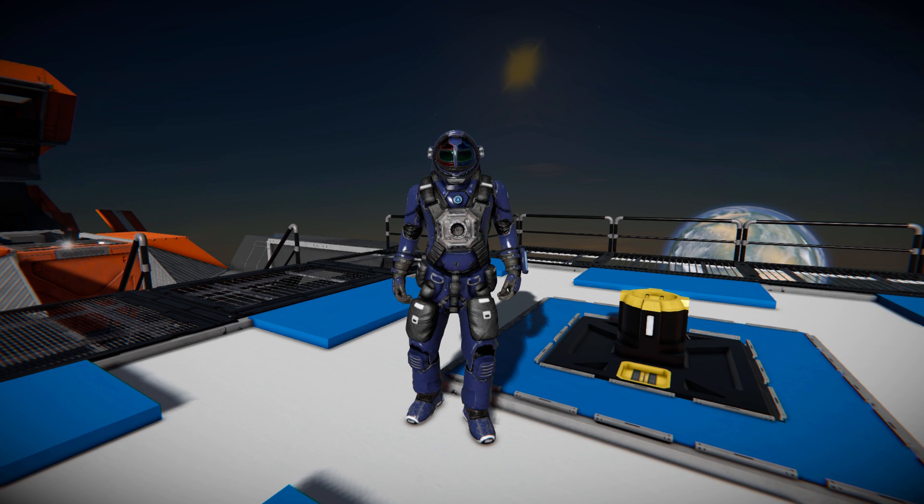Hello and welcome back to Space Engineers! In today's video we're looking at another large block ship, which is another mining assisting ship designed to go around with your mining ship over to asteroids. It has a small intermediate dropping point so you don't have to keep going back to your base to unload stuff or to refine anything you collected.